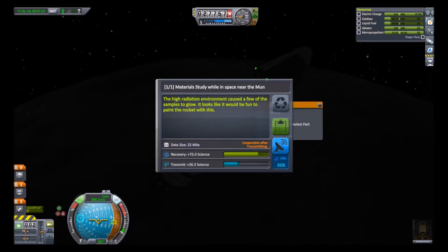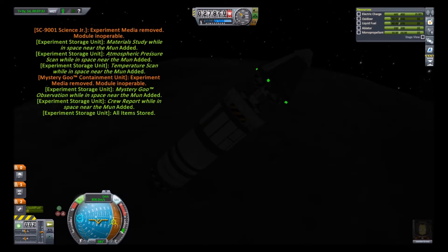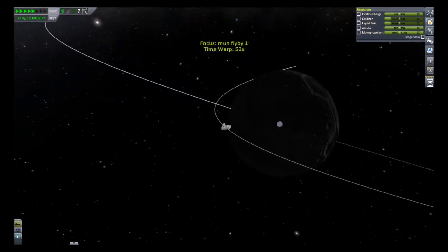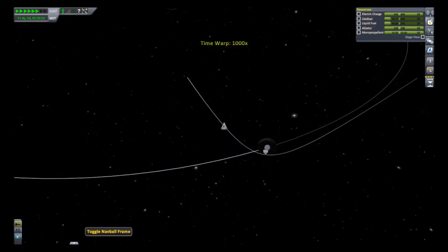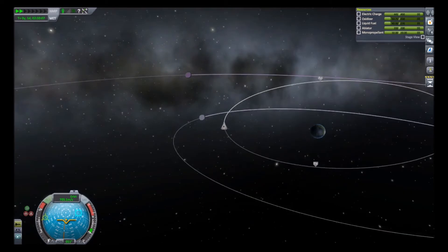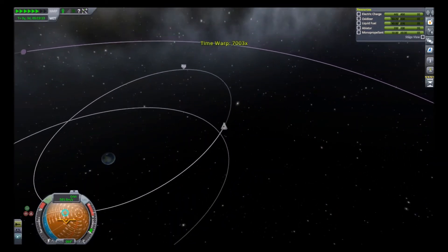If you can only have one reusable science junior research bay, then you want to do it in space near the Mun — because it's just easier and gives more science. So right now we just need to time warp up to the periapsis.